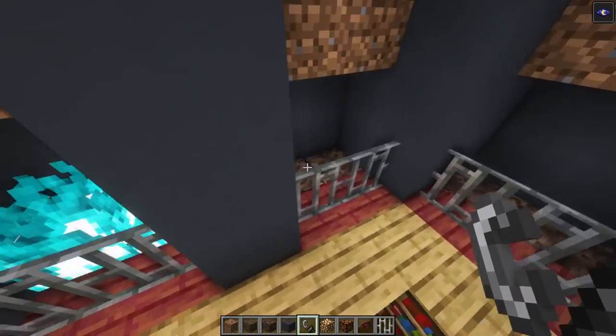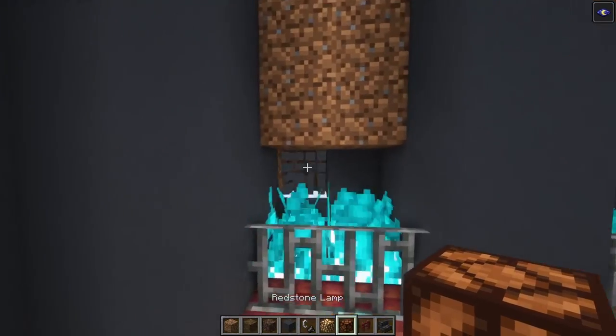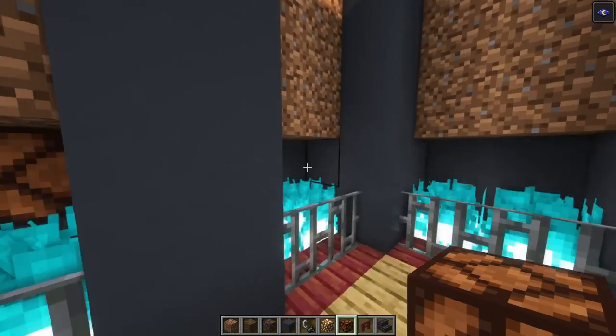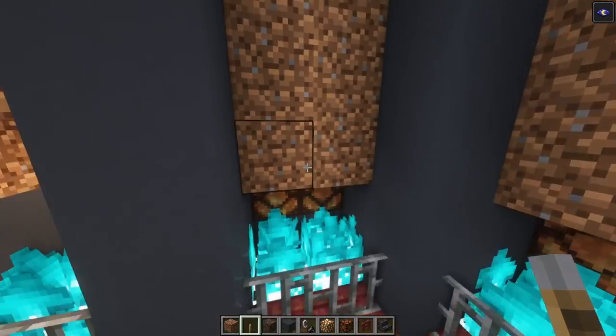After that let's replace the blocks on the back side with some gray concrete. Now let's set this all on fire. Then take some redstone lamps and place them in. Now let's get rid of these blocks and place a lever.